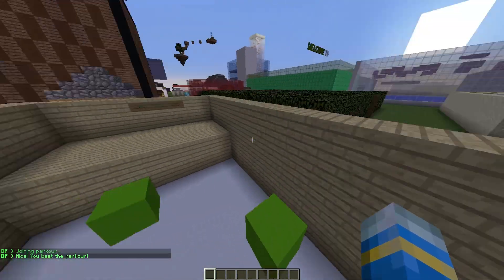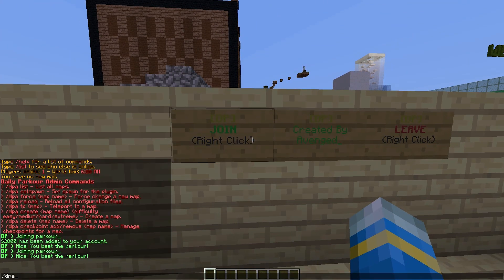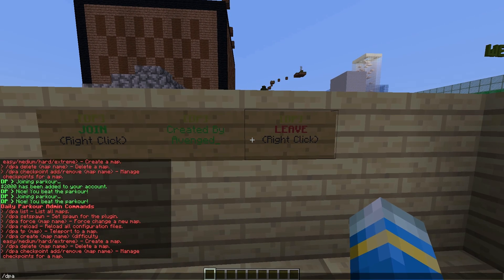So that is pretty much how it works. We are going to delete the track and create a new one. Let's go ahead and do /DPA - this will show us all of the commands - and we can do delete followed by the map name, test.